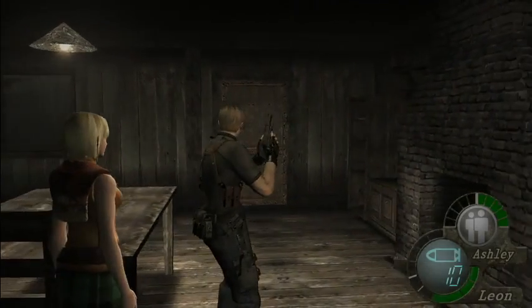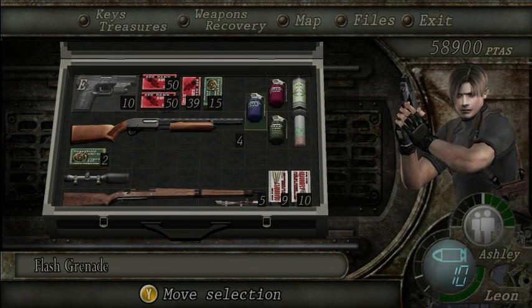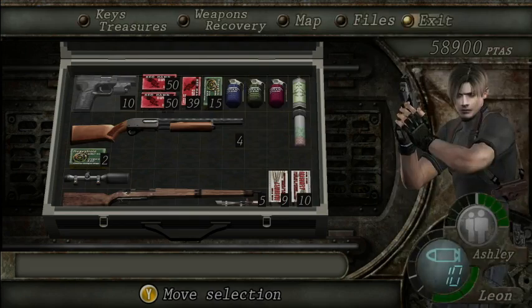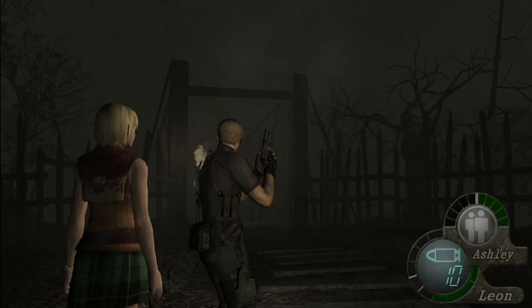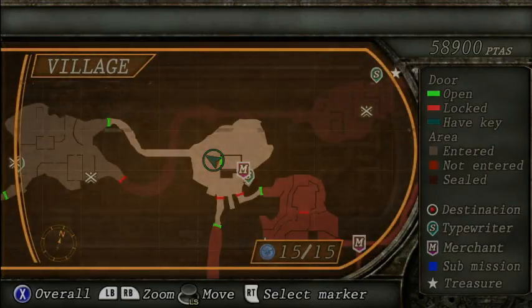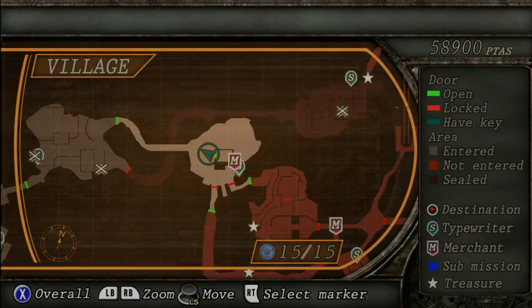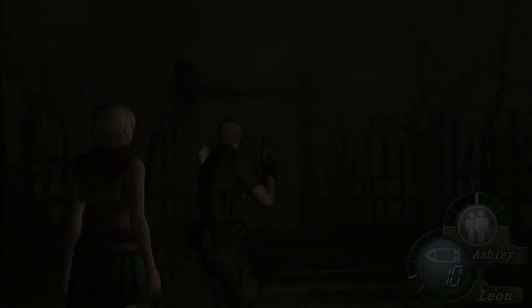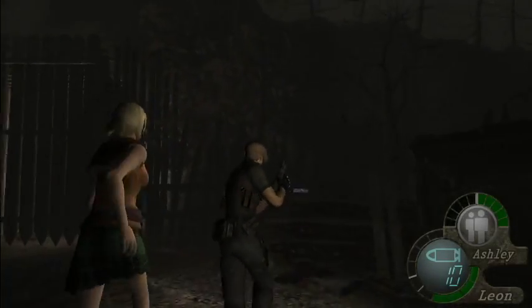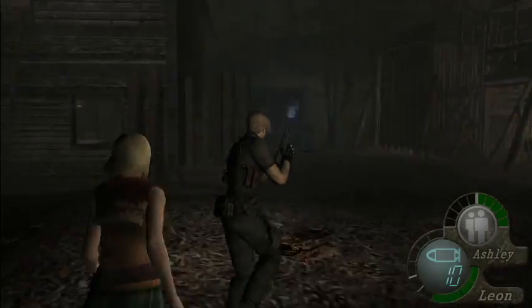Reload the pistol. Then when you're ready, leave. So that is a really tough part, just be wary about it. We have some TMP ammo — we'll grab that. We can always sell it.